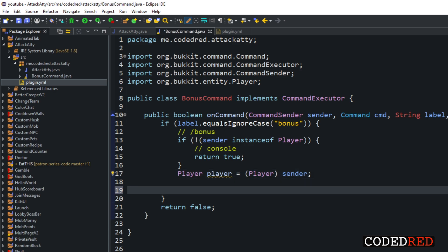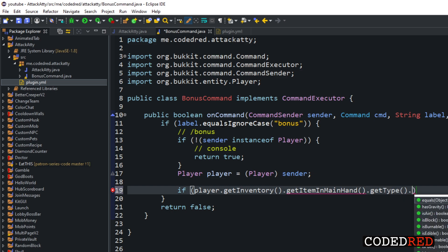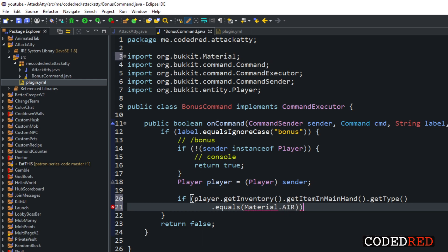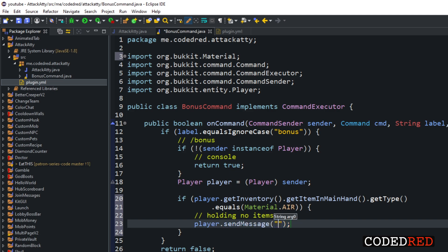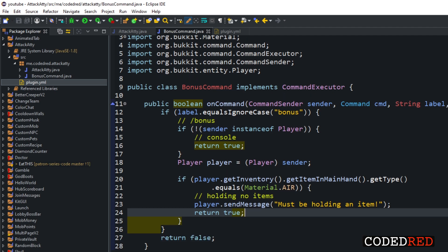Since we're transforming the item in the main hand, we need to check if the player is actually holding something. So: if player.getInventory().getItemInMainHand().getType().equals(Material.AIR), that means they're holding no item. We send a message saying 'Must be holding an item' and return true to cancel out.